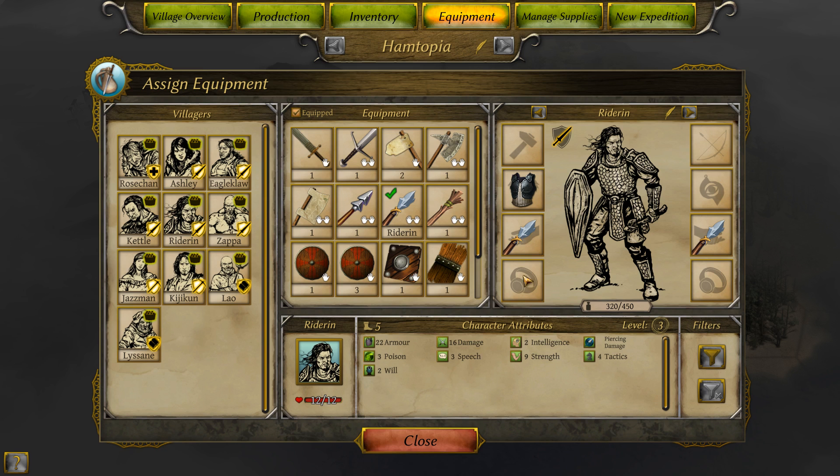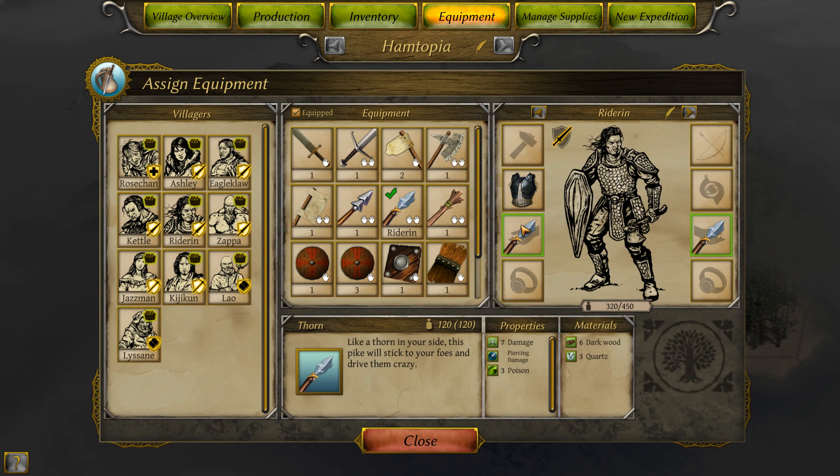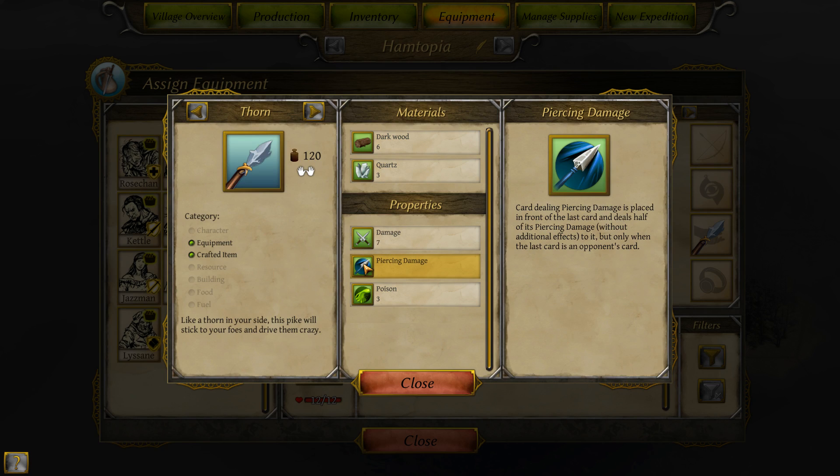Let me just go ahead and equip this for now. One thing this weapon has — piercing damage. A card dealing piercing damage is placed in front of the last card and deals half of its piercing damage without additional effects, but only when the last card is an opponent's card. So in other words, you kind of automatically get a first strike with this and deal some damage when you lay it down. Piercing weapons are really nice. It looks like the best equipment to use is basically anything with a special function, like piercing or blunt. And this also has poison — if you attack a wounded creature in combat, poison damage is doubled.